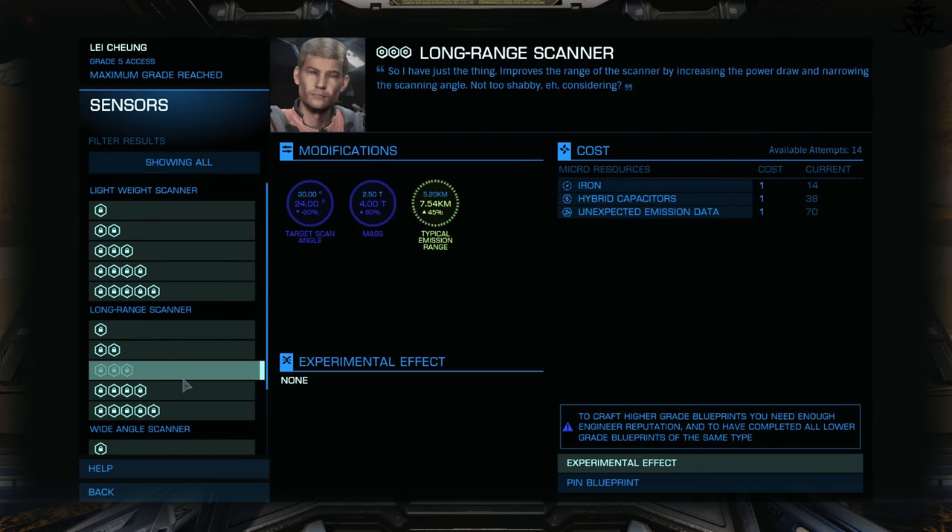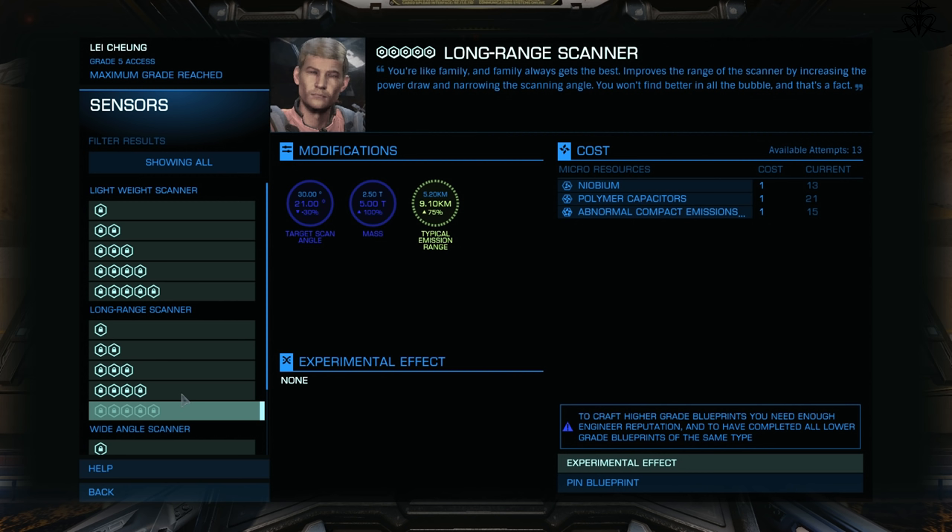Sensors then. If you hate stealth builds, maybe sensors could help you with long range? Though usually this upgrade is for some weird long range combat builds that you don't really see that often anymore.